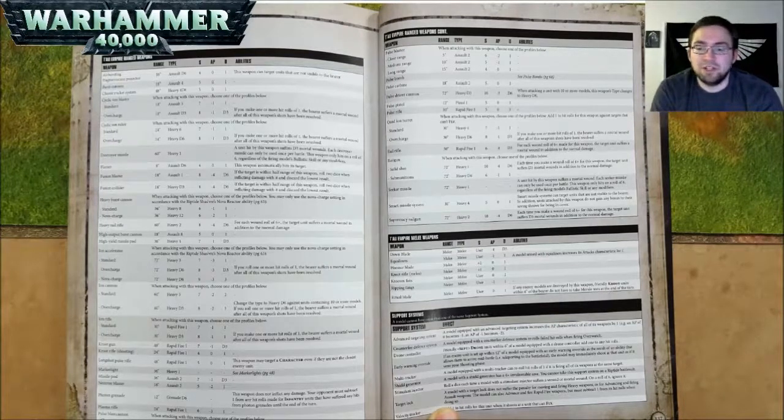An Ion Cannon — when you fire it, choose one of the profiles: Standard is 60 inch range, Heavy 3, Strength 7, AP negative 2, and 2 damage; Overcharge is 60 inch range, Heavy D3, Strength 8, AP negative 2, and 3 damage — change the type to Heavy D6 against units containing 10 or more models. If you roll one or more hit rolls of 1, the bearer suffers a mortal wound. An Ion Rifle has two profiles: Standard is 30 inch range, Rapid Fire 1, Strength 7, AP negative 1, and 1 damage; Overcharge is 30 inch range, Heavy D3, Strength 8, AP negative 1, and 1 damage — if you make one or more hit rolls of 1, the bearer suffers a mortal wound. A Kroot Gun is 48 inch range, Rapid Fire 1, Strength 7, AP negative 1, and D3 damage. A Kroot Rifle in shooting is 24 inch range, Rapid Fire 1, Strength 4, AP nothing, and 1 damage.